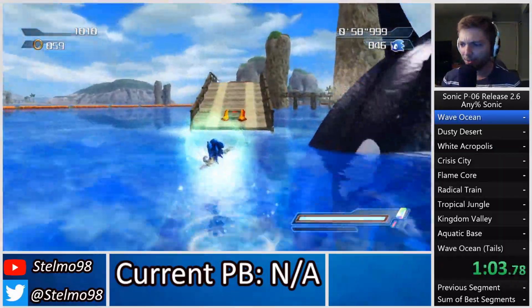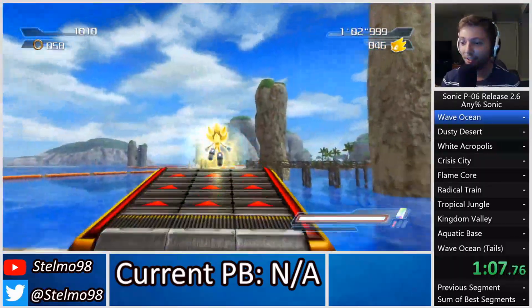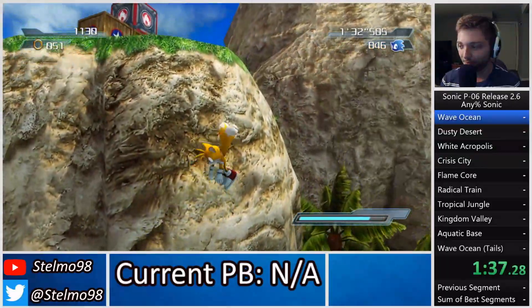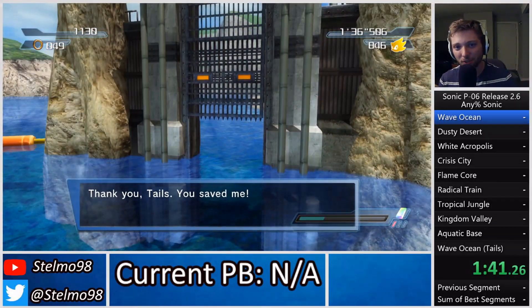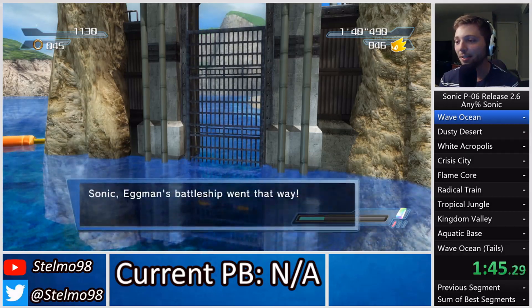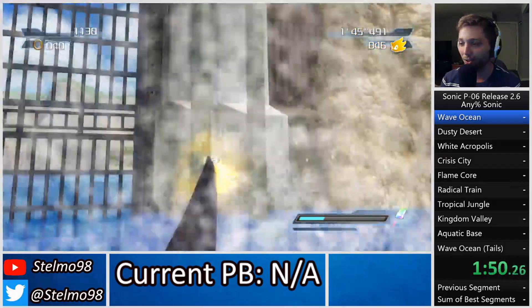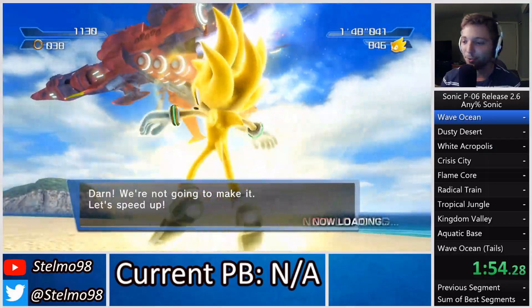That's super useful — we don't lose any height with Sonic and we don't waste time with Shadow. That double homing attack will be really useful in Kingdom Valley. Between release 2 and 2.6, Chaos X patched out the orca cutscene skip, so we get to use Super Sonic in the mock speed section now, which means we get to do that sexy roof launch.